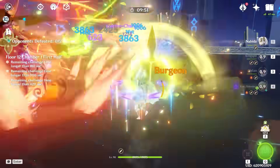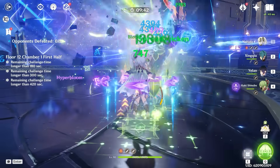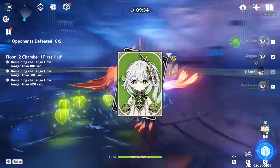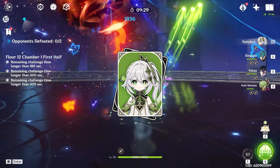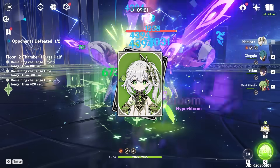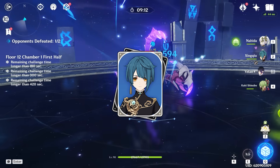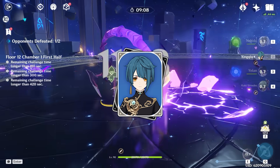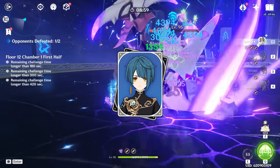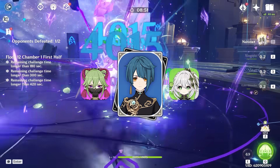Once you have your Shinobu built, it'll be time to consider some of her best teammate synergies. For example, her banner mate Nahida — widely regarded as the undeniable best Dendro character in the game for reaction-based teams. Her skill provides convenient and consistent Dendro application, and in Shinobu Hyperbloom teams Nahida can act as an amazing on-field driver, especially with lots of Hydro application in your team. Another amazing synergy is Xingqiu — not only is he a 4-star most players have, but he's one of the strongest Hydro units in the game, fitting amazingly in Shinobu Hyperbloom teams due to his high Hydro application and respectable off-field damage.